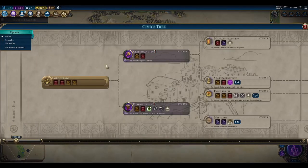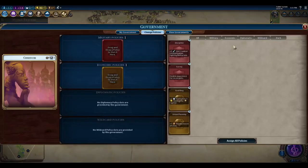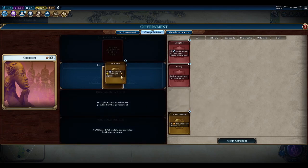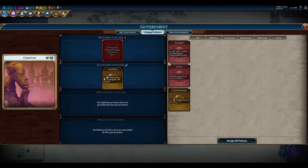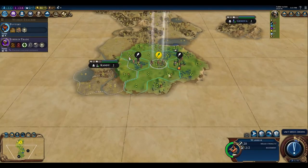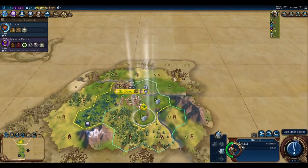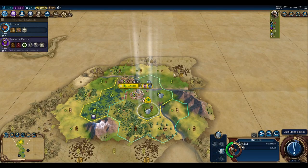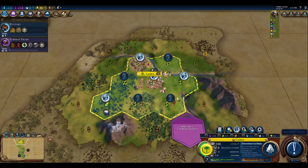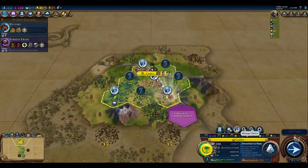I'll go ahead and start researching Foreign Trade, because I can sort of control the boost more for Craftsmanship. Let's go ahead and grab God King so we can work on our Pantheon, and then Discipline so that we can fight Barbs easier. Let's continue exploring. What do we want our builder to do? He's got one build left. We're working three tiles now, so this tile could use an improvement — let's go ahead and improve this tile, and then we'll be working that tile instead.